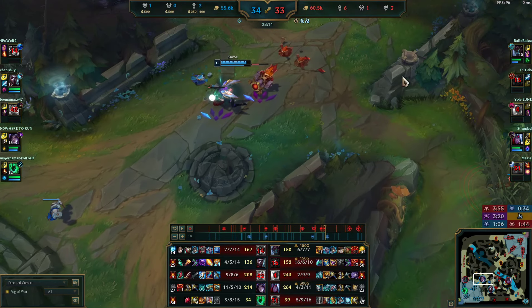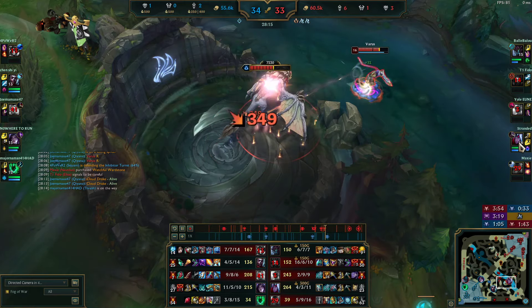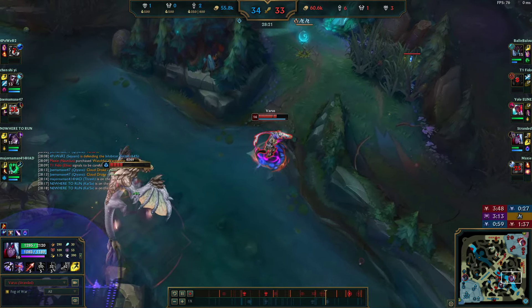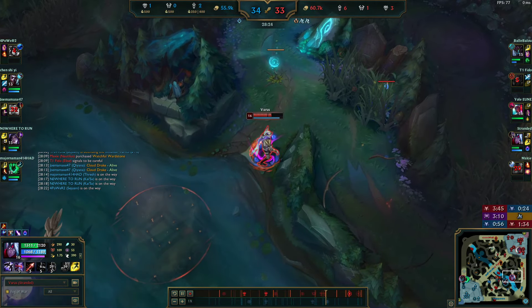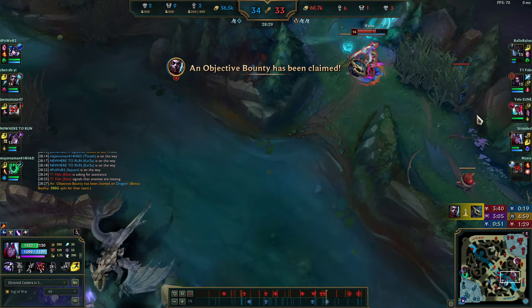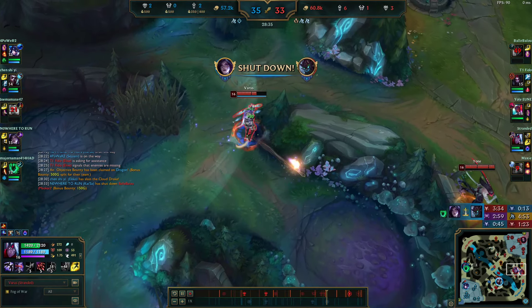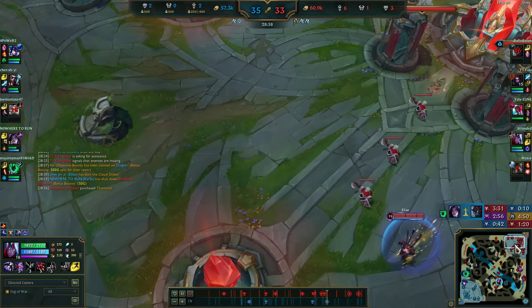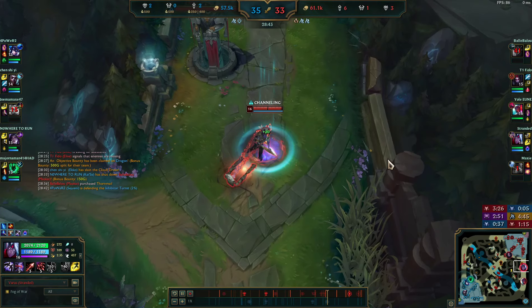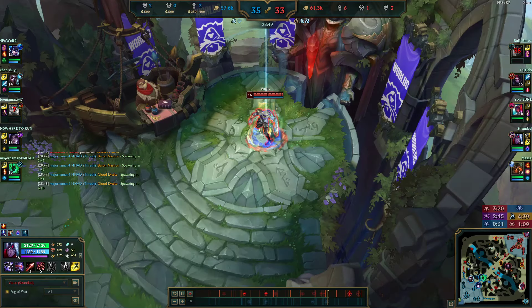I start Dragon because my team are all dead and their ADC and jungler are alive — I'm expecting Echo to come here and do the Drake with Kai'Sa anyway. We're going to lose it, so I figured I may as well flip it and try to steal it. I take it to about 100 HP — very close. I don't get it, so they get the Drake, but we were going to lose it anyway. It's a very safe flip — Echo can't kill me, it's just can I get the Dragon or not.